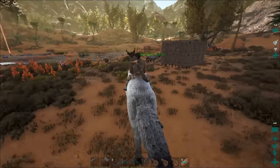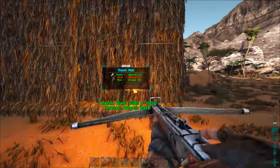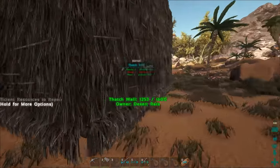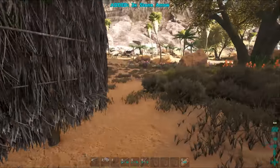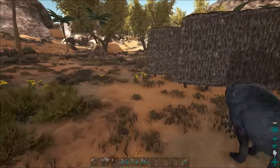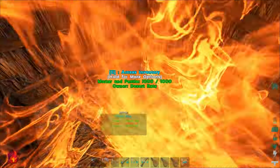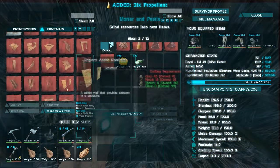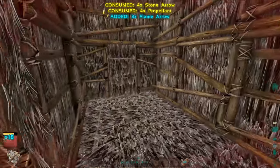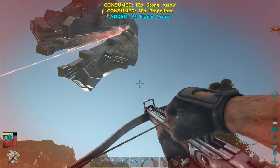It did damage — about 300 per arrow. When you pick them back up, they're just stone, by the way. That's not terrible. They're good to have, for sure. My whole screen is fire now. I'm at 95 HP from 350. Well, that shows what the arrows do. The arrows are pretty nutty.